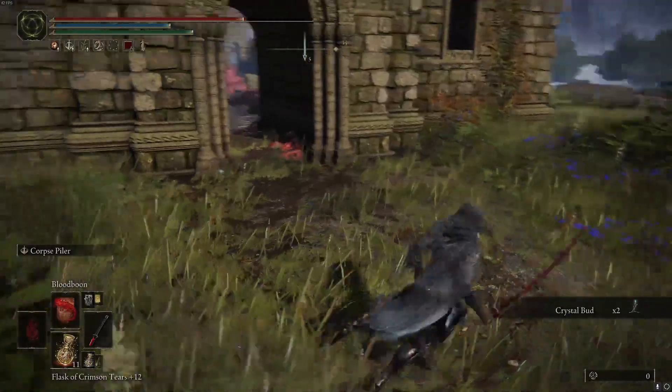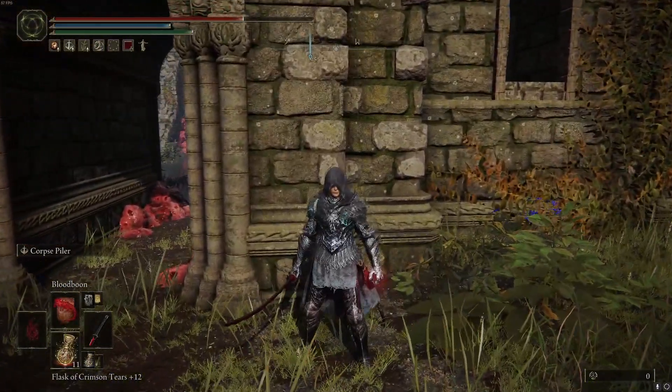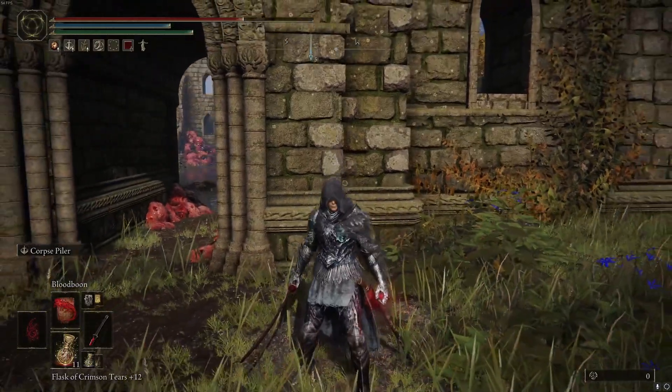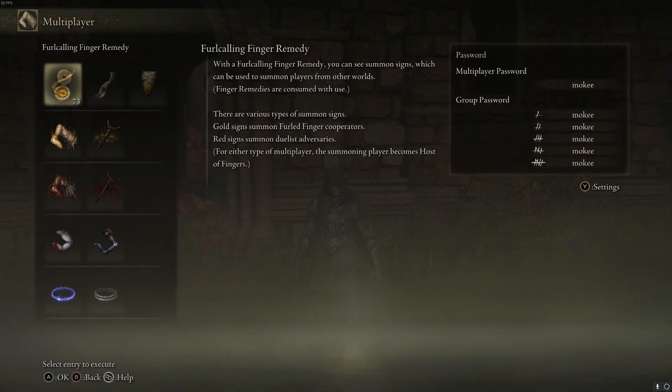He is obviously not here for me because I've already done this quest, but he'll be standing right here. He's going to want to talk to you, ask you a bunch of stuff. He's going to give you three bloody fingers. You're going to use them to invade. You can die, you can disconnect, you can kill them — it literally doesn't matter. You just have to do the three invades.